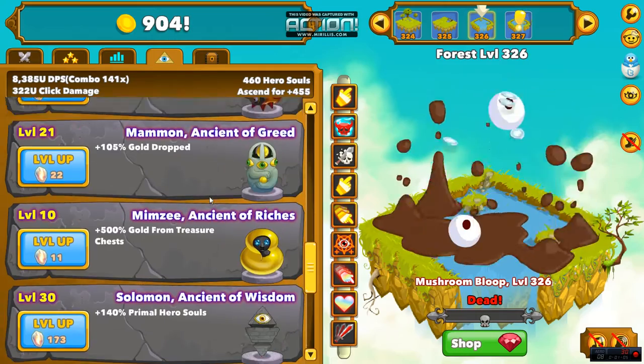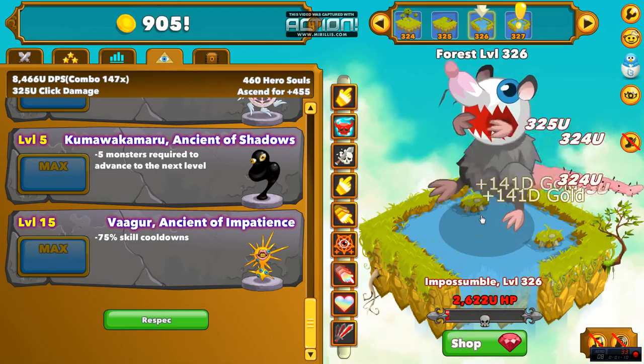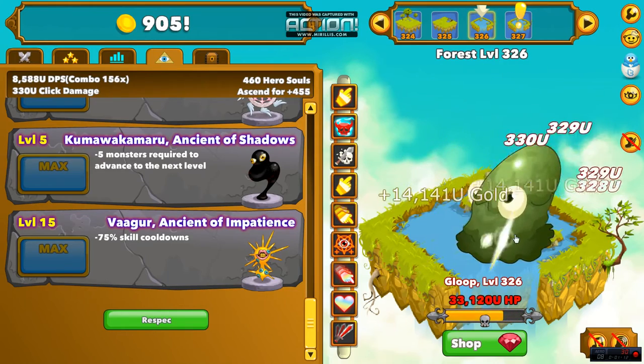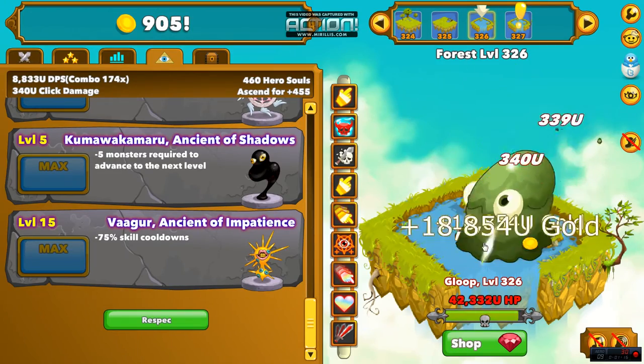After those two DPS ones I always go with Vaggr. Vaggr reduces the cooldowns of these skills right here. The cooldowns without Vaggr are brutal — you don't want to sit here for 20 minutes waiting for something to cool down. It's ridiculous. So you grab Vaggr next.